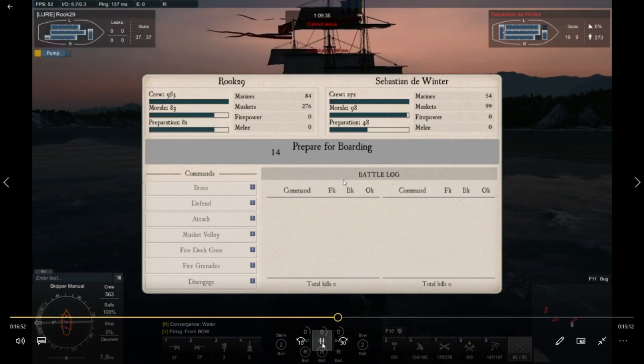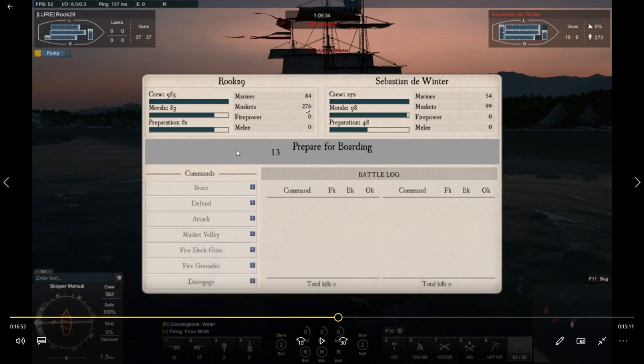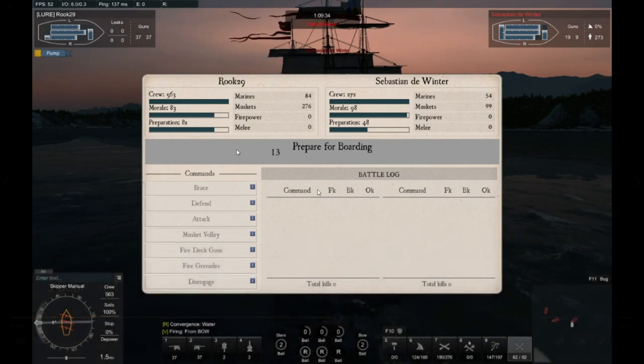Now I'm going to show the difference with more crew. I've now got marines, a much bigger ship — a third rate versus a few little fifth rates. I outnumber their crew by a substantial amount. It doesn't matter about their preparation. They have marines, I have marines. I also have a lot of muskets, but those muskets don't matter against AI — I'll show you what happens when you use muskets against AI and why they are irrelevant. But because I have marines I can be a lot more careless and aggressive. The AI is going to do the same thing — watch how quickly I can cap and get it done.